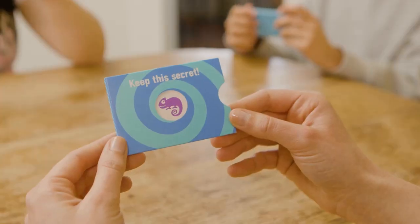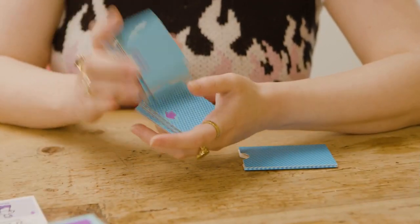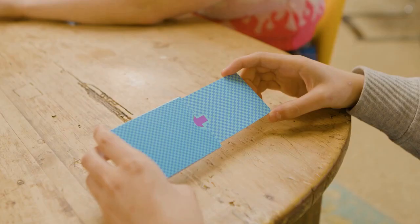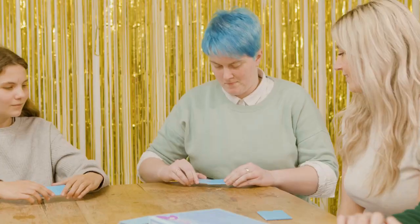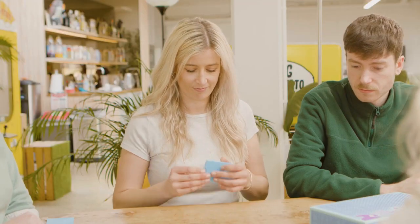If you got the chameleon sleeve, then you are the chameleon for this round, so stay cool and pretend you got a normal sleeve. Next, shuffle all 12 symbol cards and pass the top card to the first player, face down. They slide the symbol card into their sleeve. Once everyone has looked at the symbol card through their sleeve, all the players now know that the symbol is a cloud — except the chameleon.